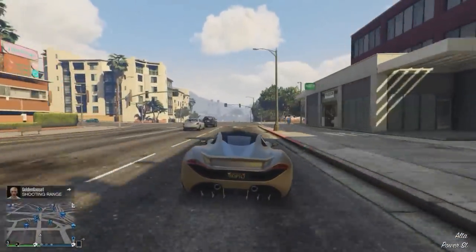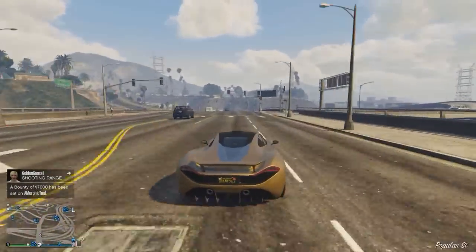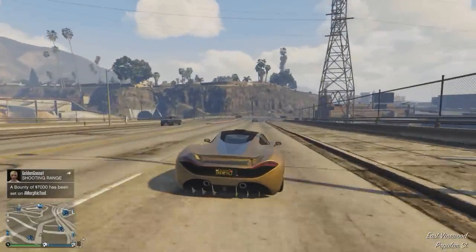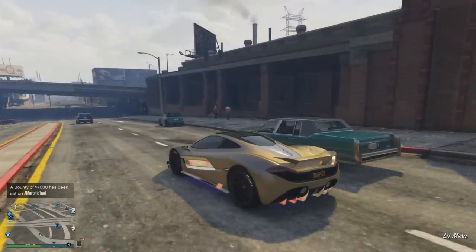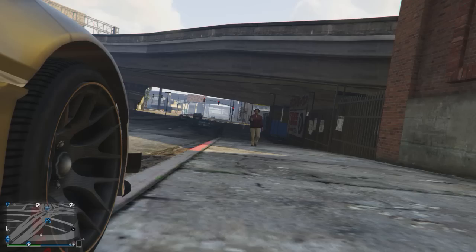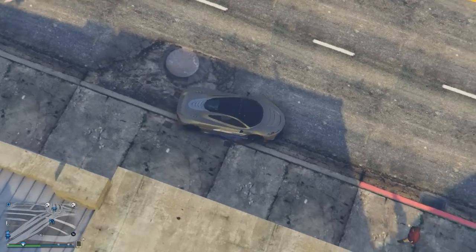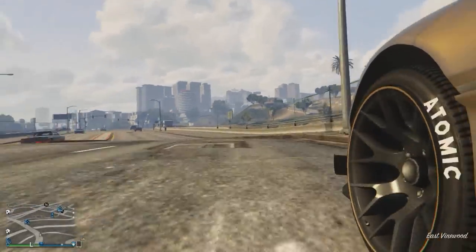In this video you guys can see the Progen T20. I just don't want to rant — I want you guys to see the beauty of this car itself. I think it's absolutely amazing. Unfortunately, there are no custom spoilers you can place on this vehicle, but there's a spoiler that automatically comes up when you go at a reasonable speed, as you'll see in the gameplay in the background. This is based on the real-life McLaren P1. As you can see, it's in a nice gold color right now.